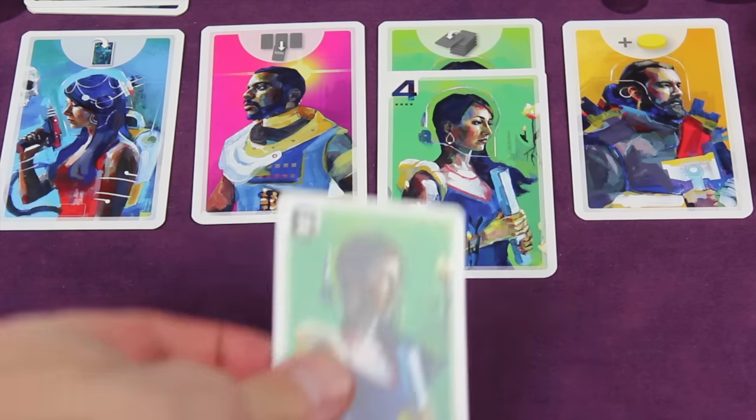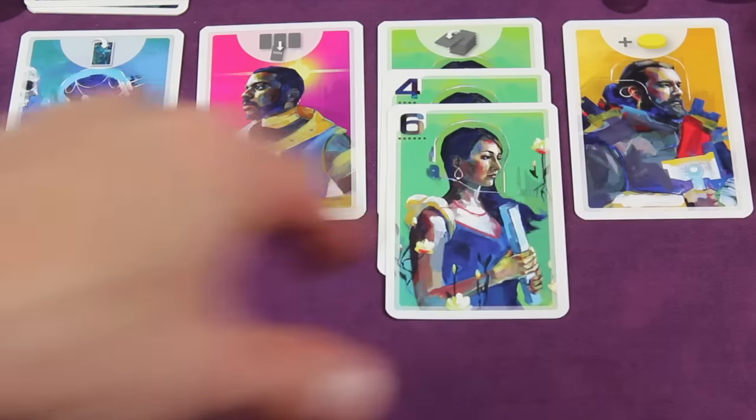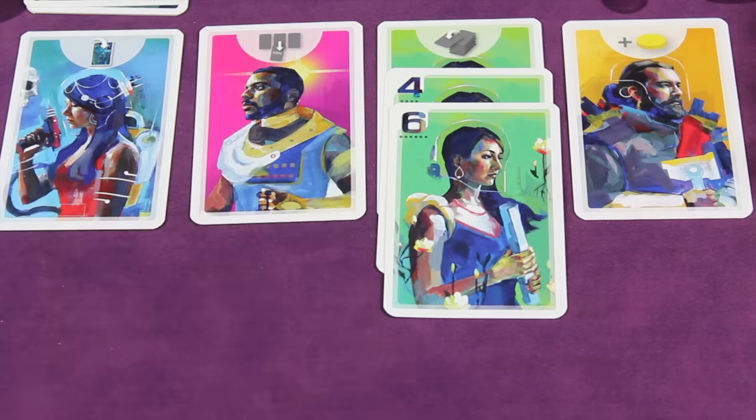Now if I didn't want to place it in front of me, I can place it in the capital. Anytime you place a number in the capital, you're going to take the ability on the card that's there. In this case it just says take the top card of the deck, so I take this and add it to my hand.